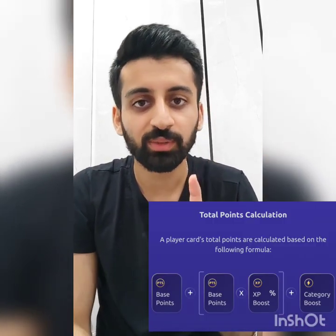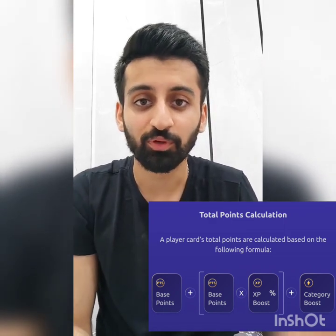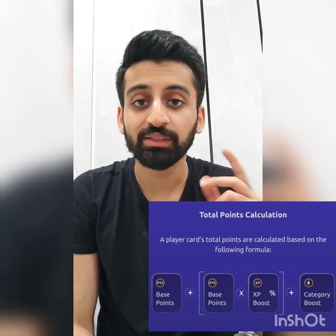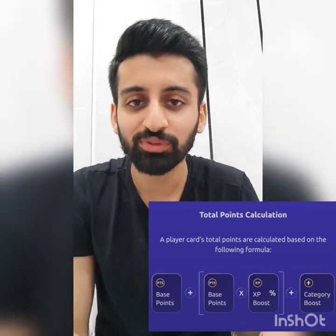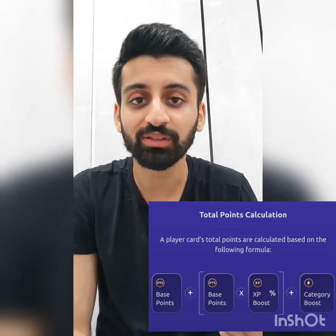Let's bring all three point components together in one flow. First is the base points — the real-time performance of the player in the game. Second is the category boost — that's 10, 20, 30, or 50 based on the tier of your card. Third is the XP boost — based on how many times you use the card; the more you use it, the more XP increases up to its cap. These three components put together decide the player points for your player in that specific game.